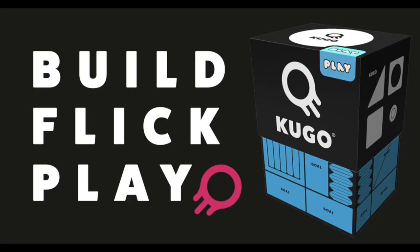Prepare your battlefield. Devise rules. Build. Flick. Play. KUGO is a box full of high-quality wooden blocks which can be used to create and play a diverse range of tabletop dexterity games. A toolkit for creative disc flickers. That's the hook.